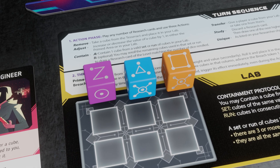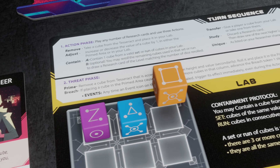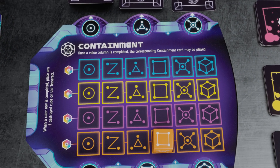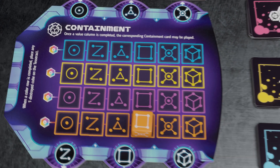Creating a set or run of three or more cubes, either all of one color or all different colors, allows you to contain one of the cubes, bringing you one step closer to victory.